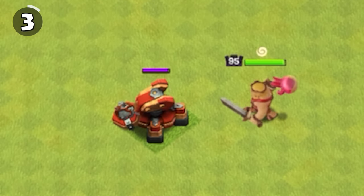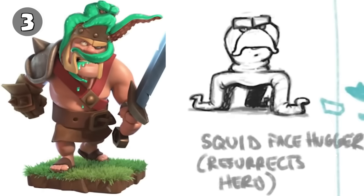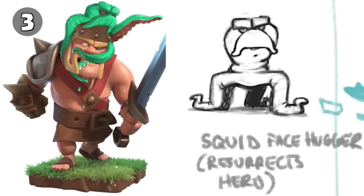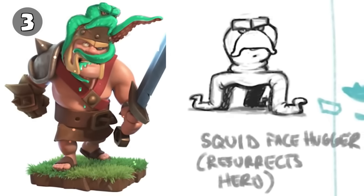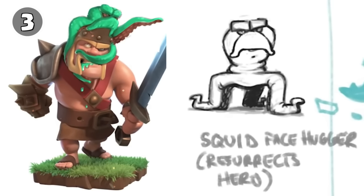The Angry Jelly hero pet is most likely inspired by an old hero pet concept of a squid that heroes wore like a hat. However, the mechanics of the original squid were more similar to the Phoenix, where it resurrected the hero.